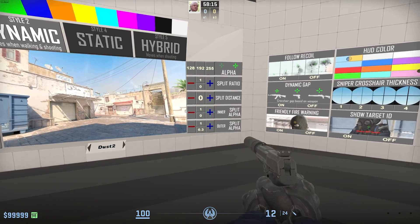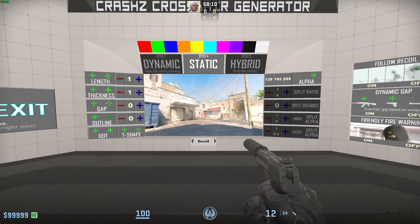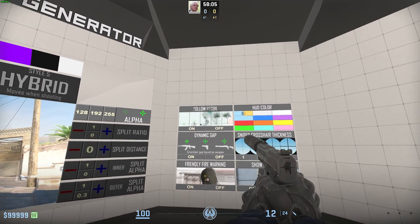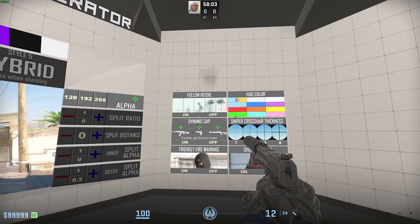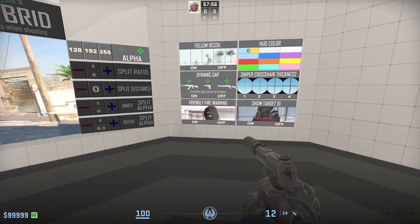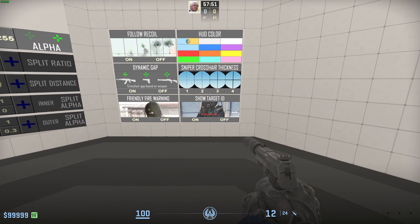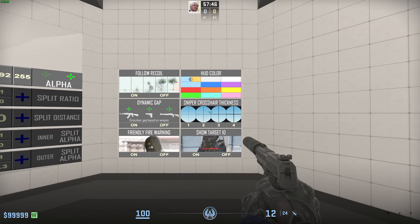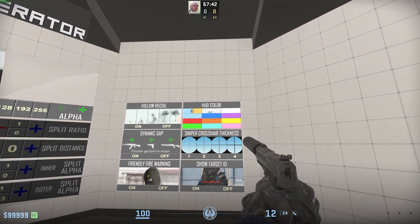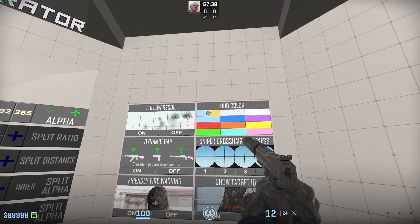For the most part, static is probably the best here. On the far right, we have the brand new toggles for CS2, including follow recoil, which we can turn on to follow our recoil up and down. Dynamic gap, which has pretty much always been here. Friendly fire warning, which is this little circle, showing target ID, which is also a nice simple toggle. Sniper crosshair thickness is also a pretty cool one, and HUD color up here, so we can change how our entire HUD looks.